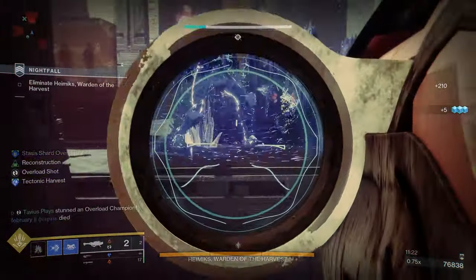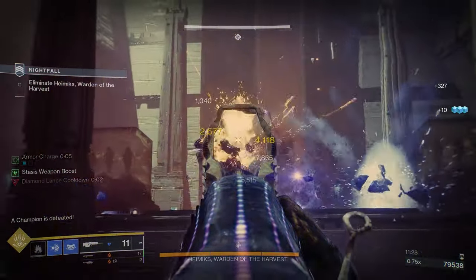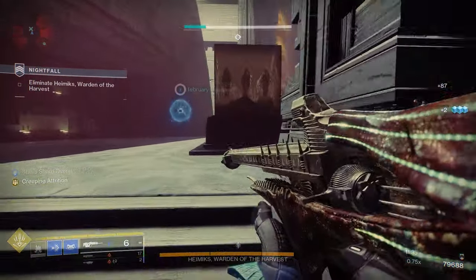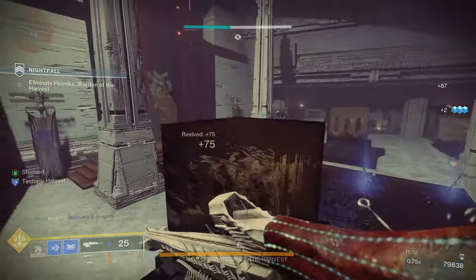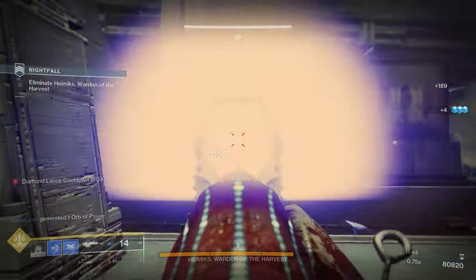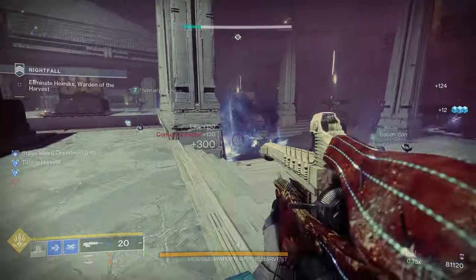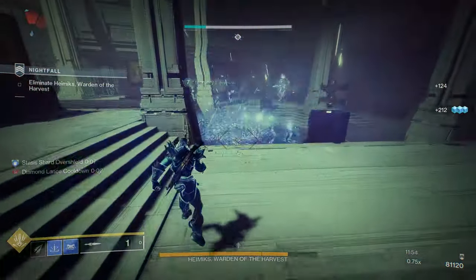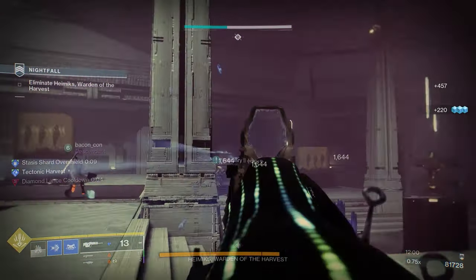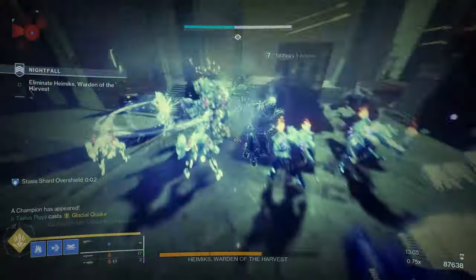Wicked Implement with the catalyst and the Cadmus Ridge Lancecap exotic make for a super fun and effective combo for a long-range Titan — slowing, creating tons of crystals and Stasis shards, and lots of diamond lances for you and your fireteam. Whisper of Rending increases damage of Wicked Implement to help shatter Stasis crystals. Those crystals have increased shatter damage with Whisper of Fissures. The shattered crystals create Stasis shards that track to your position with Whisper of Conduction, and on top of overflowing Wicked Implement, they also give a 10-second Stasis overshield — all while standing safe behind your barricade, spawning constant diamond lances. I had no idea these two niche exotics could work so well together.